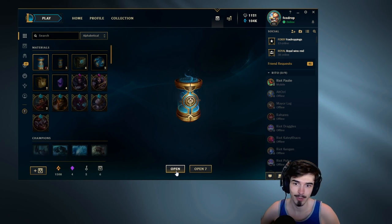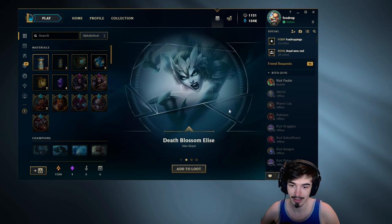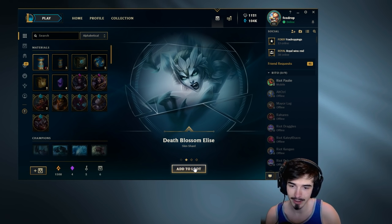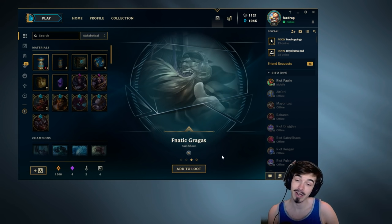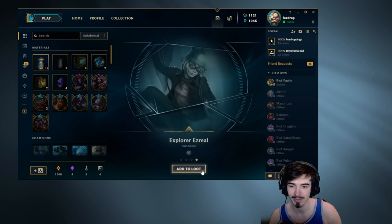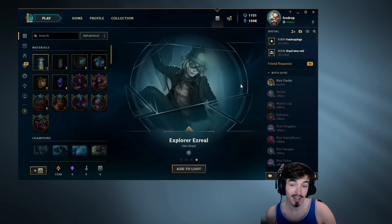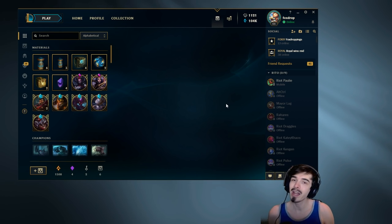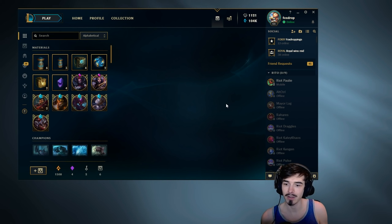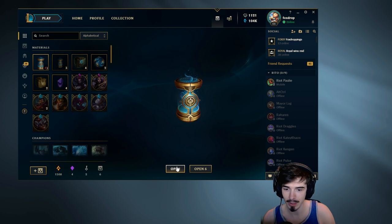Next capsule — let's see what we get. Superlight Fizz, decent skin — we'll take that. Deathblossom Elise — in my opinion the best Elise skin out there. I already own it, sadly. Fnatic Gragas — honestly, as far as the Fnatic skins go, it's probably my favourite, but it's still a bit meh. And Explorer Ezreal — I think that might be one of the best Ezreal skins. In quality, not really high up there on that capsule, but the general standard of those skins was pretty decent.